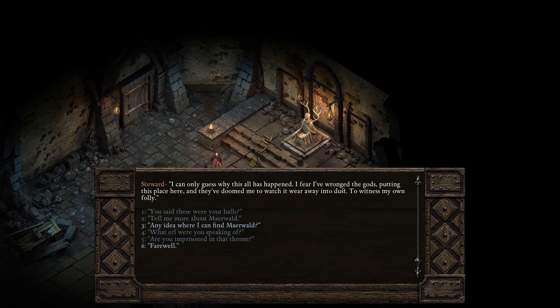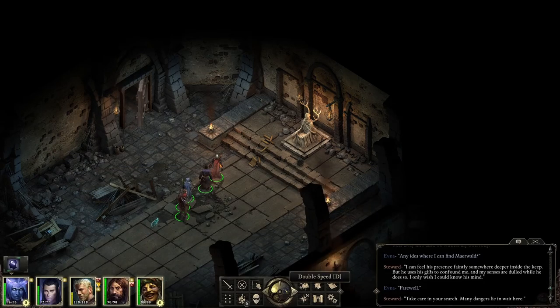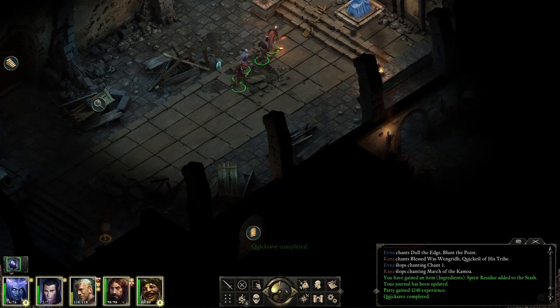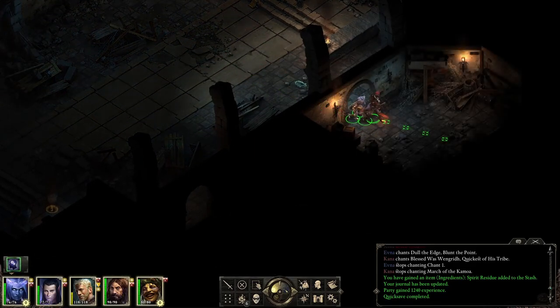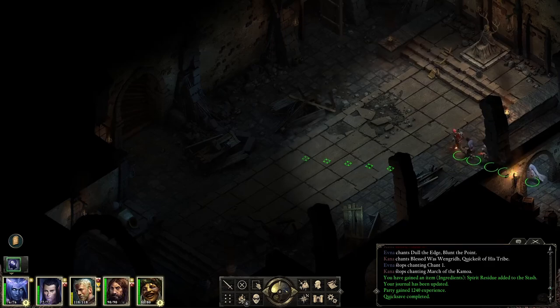I can only guess why all this has happened. I fear I've wronged the gods putting this place here, and they've doomed me to watch it wear away into dust — to witness my own folly. Any idea where I can find Merwald? 'I can feel his presence faintly somewhere deeper inside the keep, but he uses his gifts to confound me. I only wish I could know his mind.' Okay, we'll go look for him. Farewell. 'Take care — many dangers lie in wait here.' First things first, allow me to look through this place.